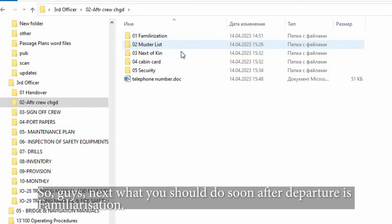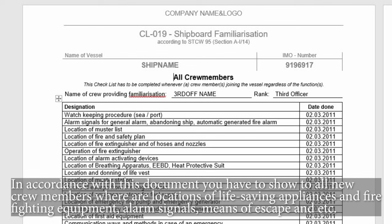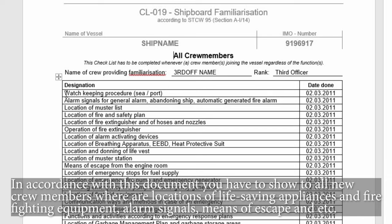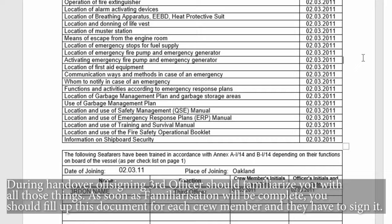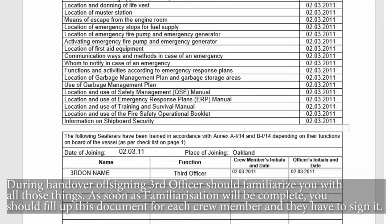Soon after departure you should carry out familiarization. In accordance with the familiarization document, you have to show all new crew members the locations of life-saving appliances, firefighting equipment, alarm signals, means of escape, and so on. During handover, the signing-off third officer should also familiarize you with all those things. Once familiarization is complete, you fill up the document for each crew member and they have to sign it.